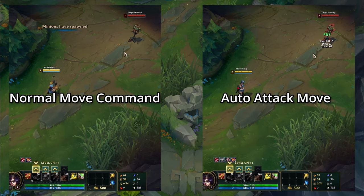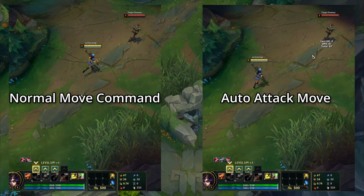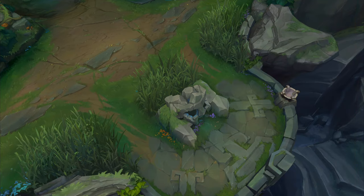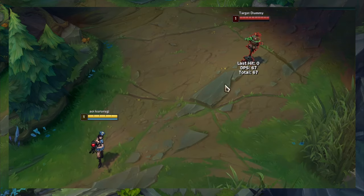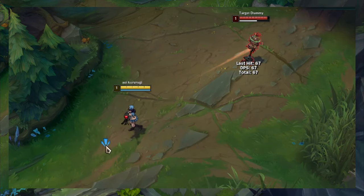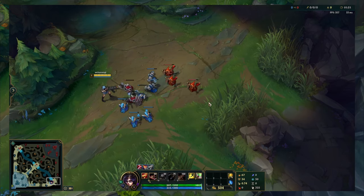Auto attack move will make your champion move to where you clicked but also auto attack the first enemy that comes within range. This is useful when you want to keep distance between you and the enemy without moving forward more than you need to, and makes kiting a lot easier as you don't need to click on the enemy accurately.